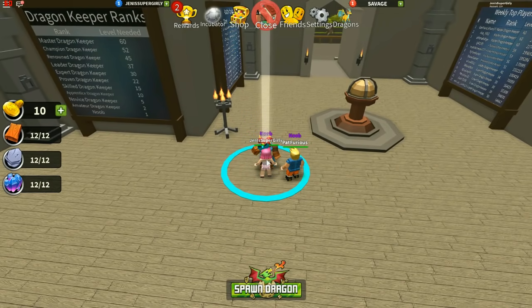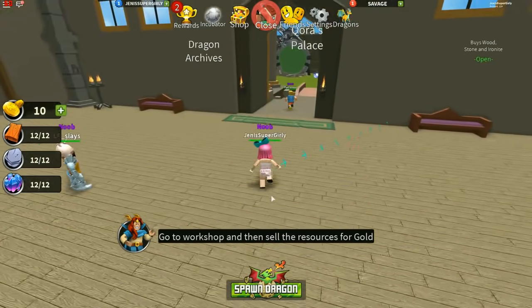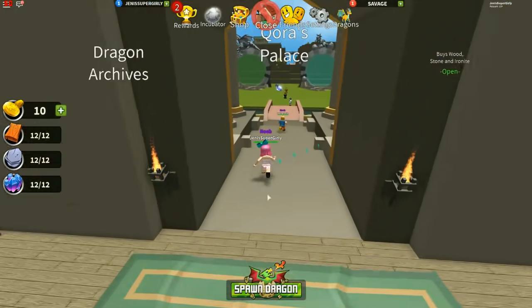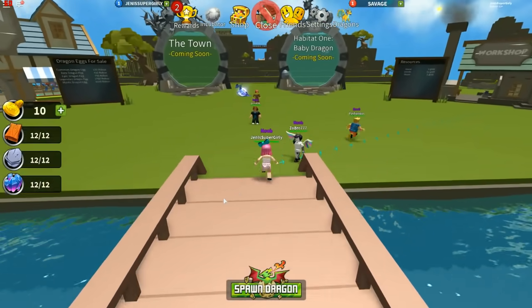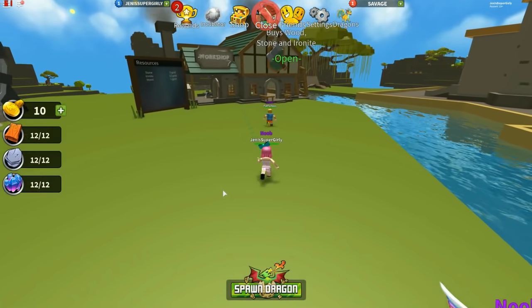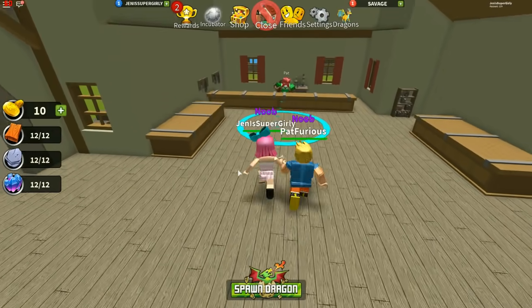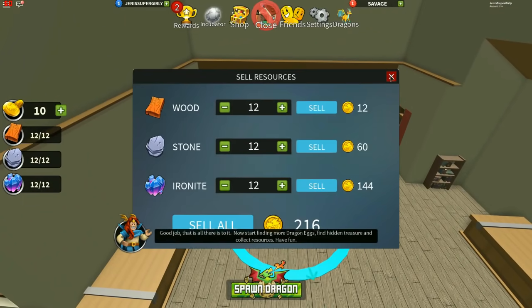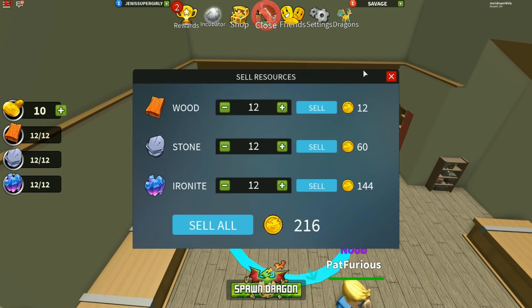We gathered all the materials and now it wants us to go in this direction. Maybe we can go shopping and buy some cool things. We're back to this person again. Press R to speak to Cura. Go to workshop and then sell the resources for gold. We're going to go shopping right now. It says we can get back on our dragon - the place is just right here so we don't have to. We run really fast actually.